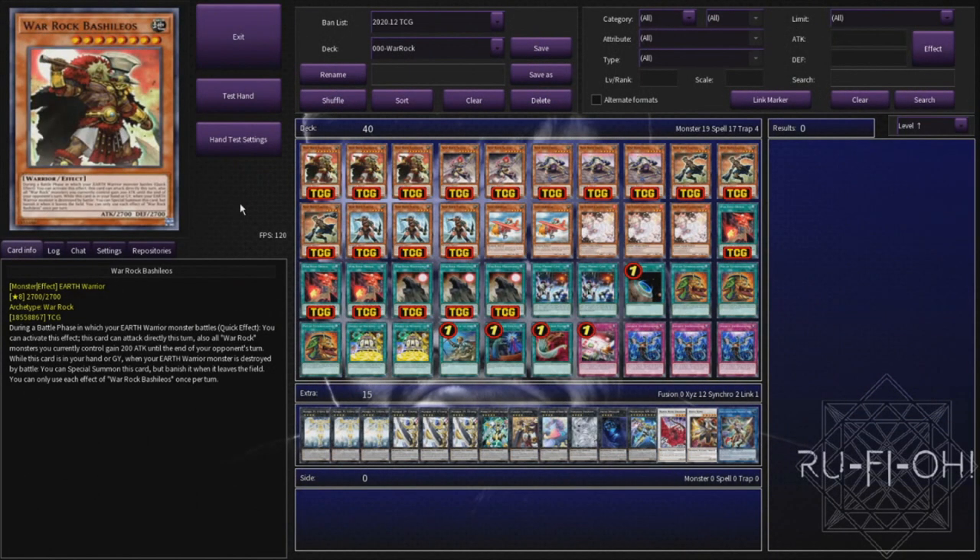For this part of the video we're going to be taking a look at a sample deck list. Again this is not something that's overly tried and tested but something that you could run with if you wanted something for a bit of a basis to work off. The deck also has some really cool synergy with Goki, with Amazoness, with Onomat, so those are variants that you could definitely consider trying out for yourself. There's also a ton of budget friendly options that you can choose to use in this deck as well.